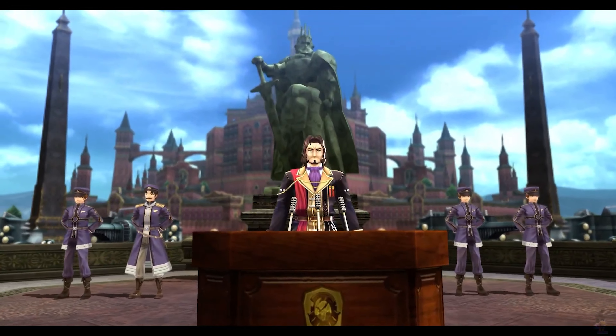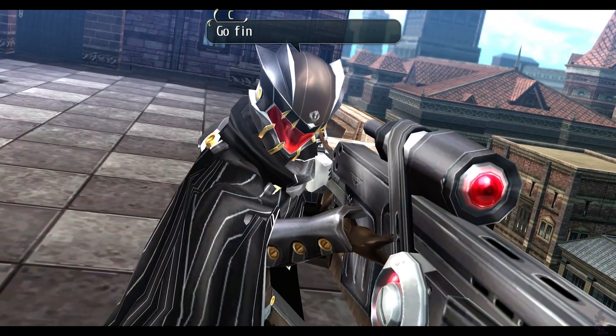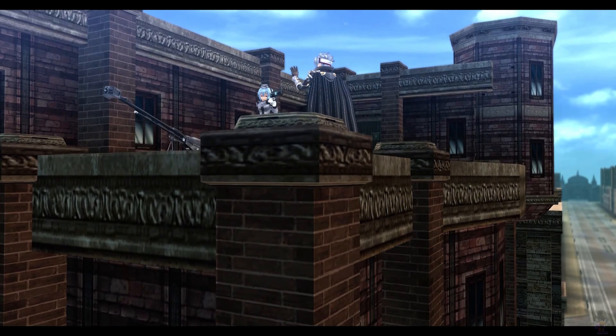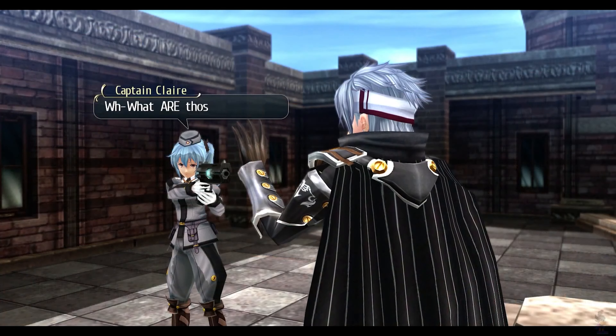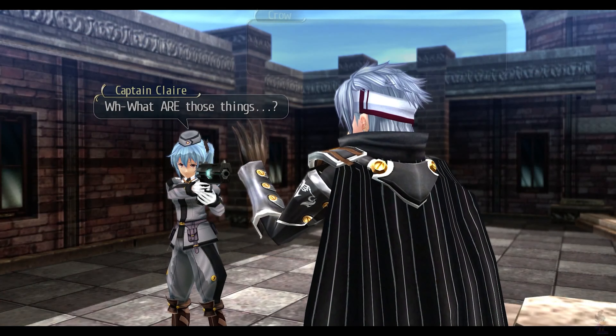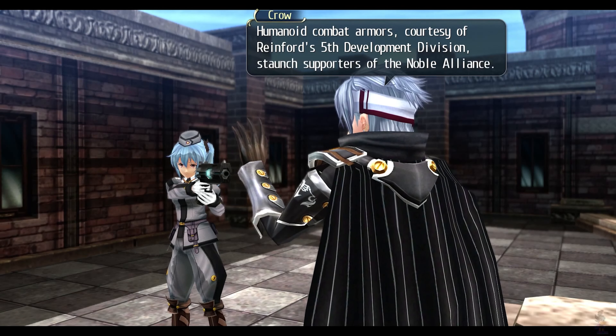Rean Schwarzer and the members of Class VII have just found out the truth about the identity of C of the Imperial Liberation Front — too late to prevent his assassination of Chancellor Osborn. And to everyone's shock and horror, it was Crow himself, a former member of Class VII. That alone would have been a hell of a note to end on, but further revelations continued.